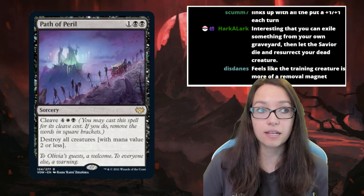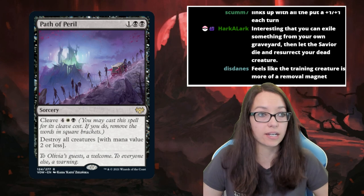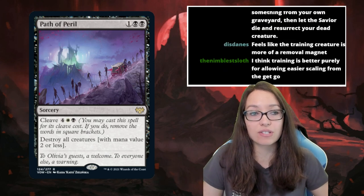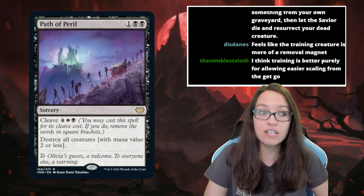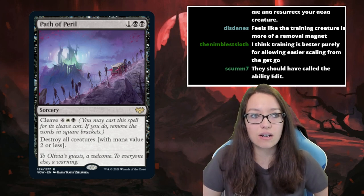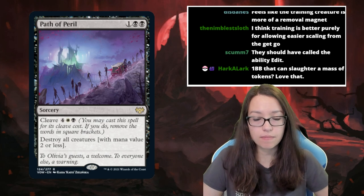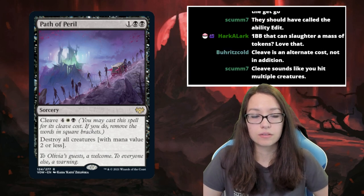The next new mechanic is Cleave, shown on Path of Peril. Cleave is an additional cost that removes text within brackets from the card. In this case the card reads 'destroy all creatures with mana value two or less,' but if you pay the Cleave cost it just says 'destroy all creatures.' It's a flexible spell depending on how much mana you spend. It looks similar to kicker but is technically an alternate cost rather than an additional cost, which matters for things like Flashback.